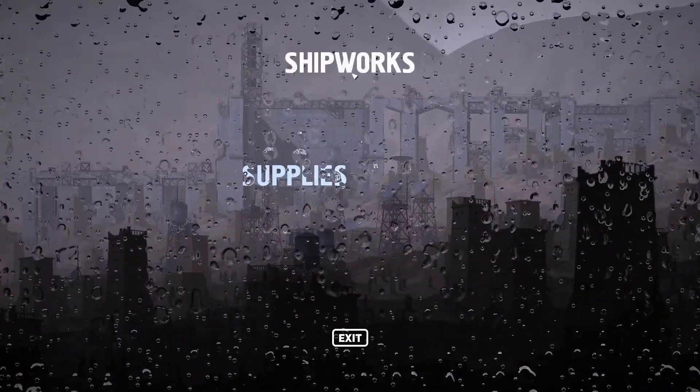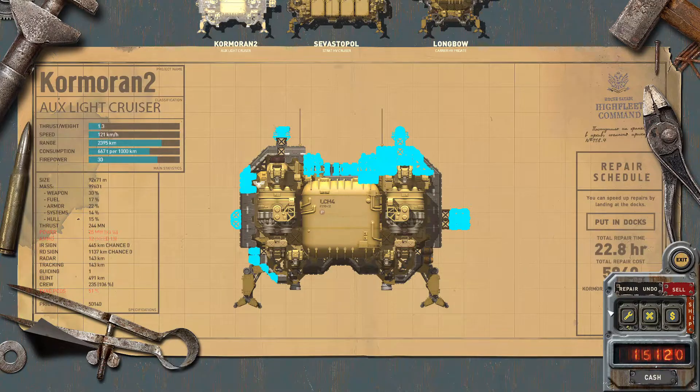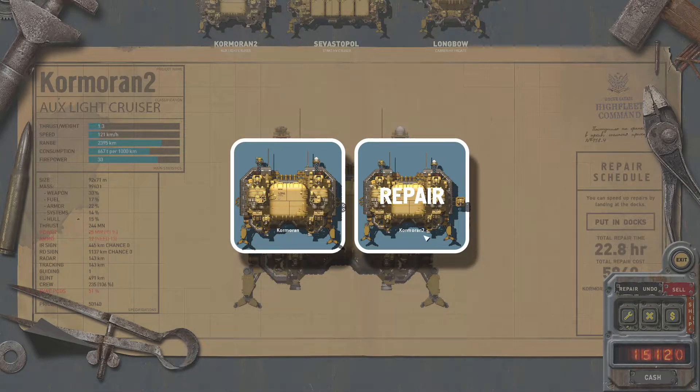Now it saves your new blueprint. Going back to the ship screen, if I want to repair the ship I can select over here — see the new repair plan? It has the new gun on it. Click and repair.